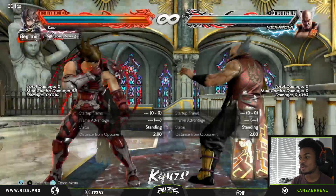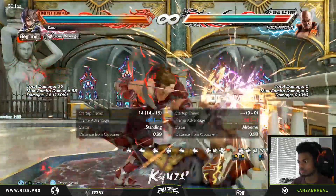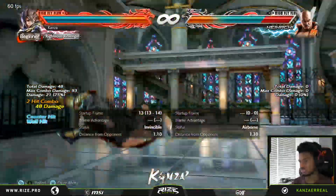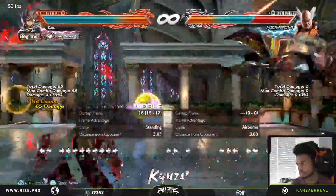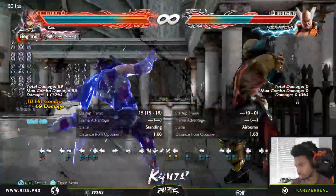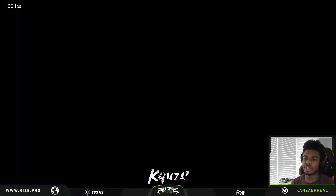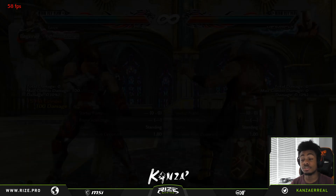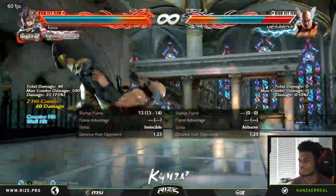I'm going to try one balcony break now. There you go — you can get 100 damage. Maybe that wasn't even optimal, but you can get roughly about 100 damage. Definitely very very good.